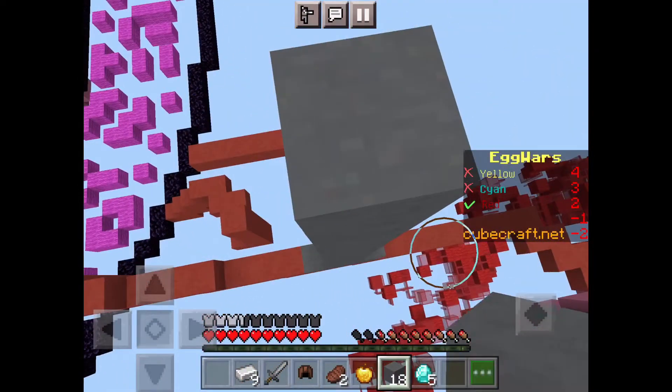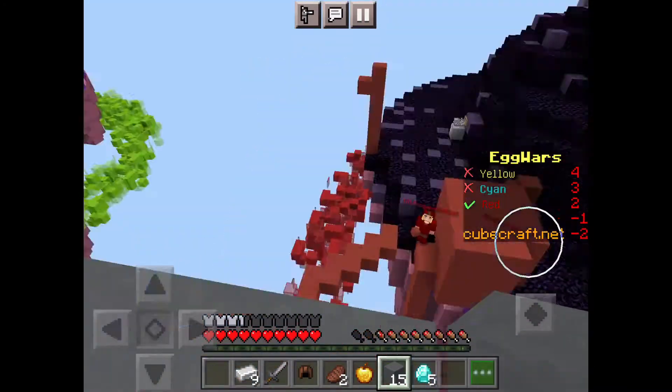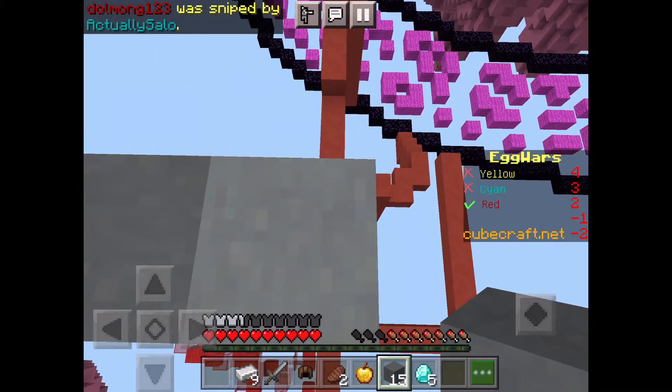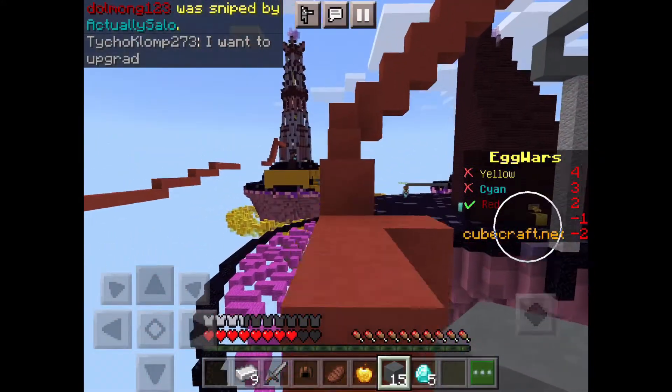Oh my god, that was the worst jump ever. How did our egg go? Seriously, come on guys — you're better than this! I just forgot to bring a pickaxe. Who goes to break someone's egg that is protected without a pickaxe?